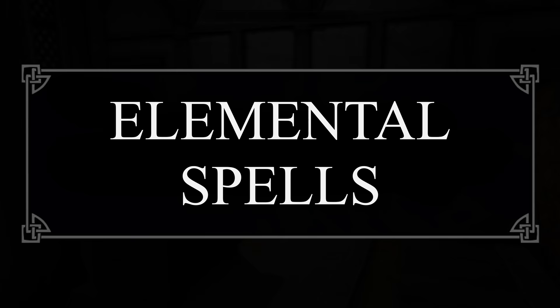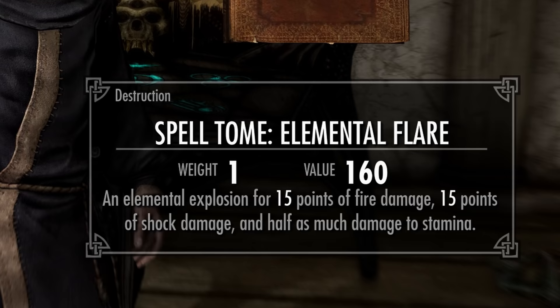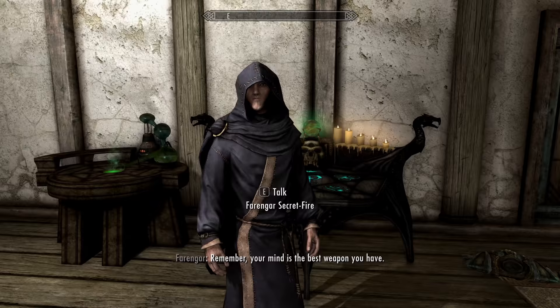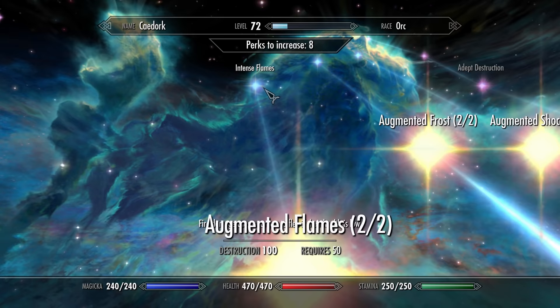Anniversary Edition provides a brand new series of spells that blows all other destruction spells out of the water: the Elemental spells — Elemental Flare, Bolt, Burst, and Blast for Novice, Apprentice, Adept, and Expert respectively. The Novice version, Elemental Flare, deals 15 points of fire damage and 15 points of shock damage with additional magic and stamina damage. Even though there isn't frost damage per se, it's affected by all of the spell-altering perks in the Destruction tree — Augmented Flames, Frost, and Shock to increase its damage — as well as Deep Freeze, Intense Flames, and Disintegrate.